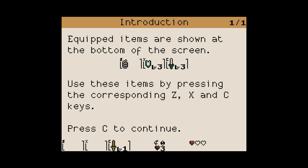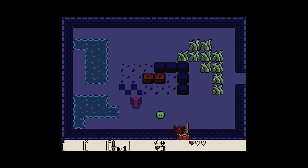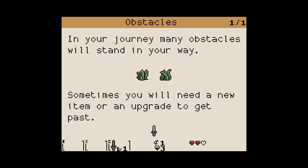There's an introduction that tells you your items - keyboard uses ZX and C, but I've configured a gamepad. Got a coin, and that bat is dead. Now we have to solve a puzzle - just move that along there, and the door opens. You can definitely tell it's inspired by the Game Boy version of Legend of Zelda. Many obstacles are in your journey, like these bushes - sometimes you need new items to get past them.